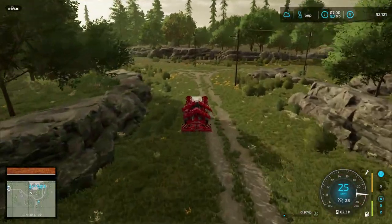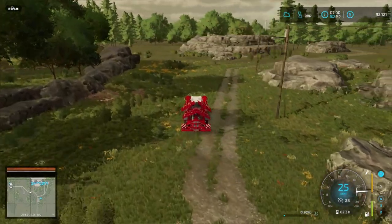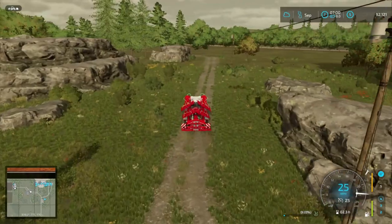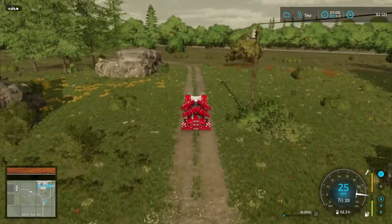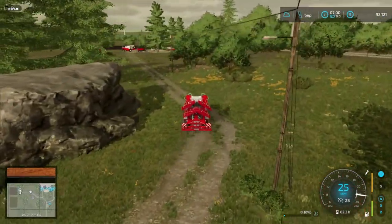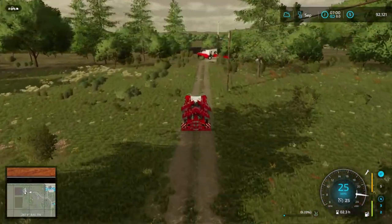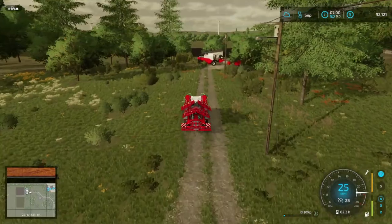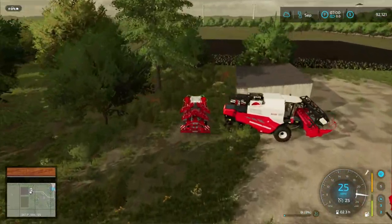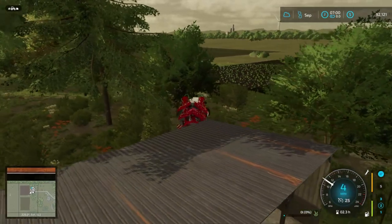We also need to get our fields limed if we want to maximize our yield. We'll deal with that today — we're going to have to lease a lime spreader since we only have to do that about once every three harvests, so it should be totally fine just leasing it instead of buying it, since we already have a pretty good fertilizer spreader.